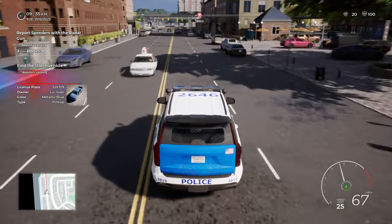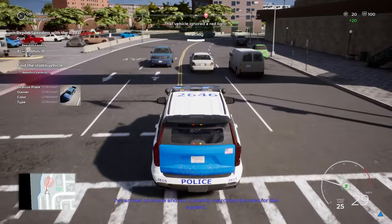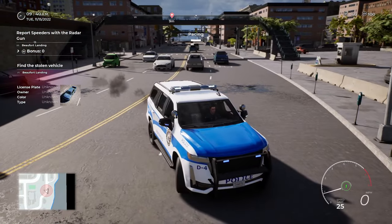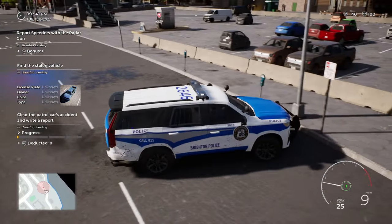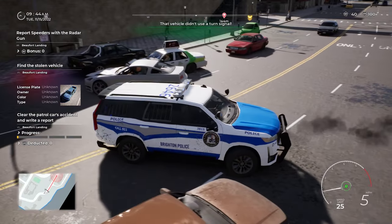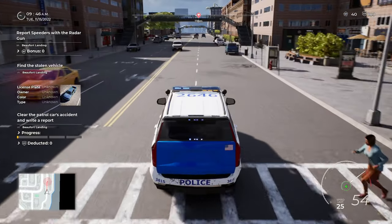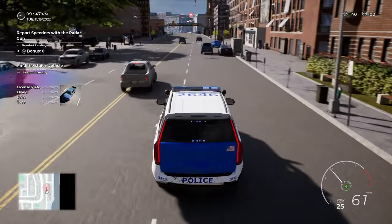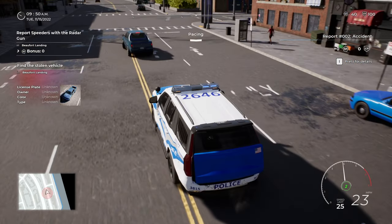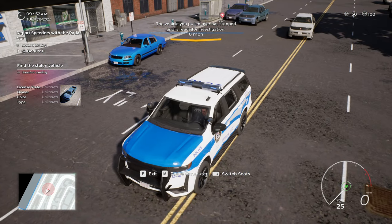Let's find the stolen vehicle instead. I took a wrong turn. So what we are looking for - I have arrived on scene and am currently searching the area. Everything is unknown about the car. I think it was this one. The traffic is so dumb in this game - even if I'm blocking the road, they still just drive straight into me. Oh, it could be that one, or it could be this one.